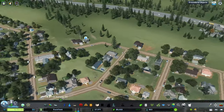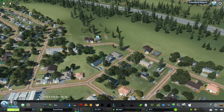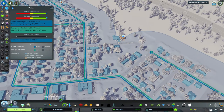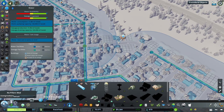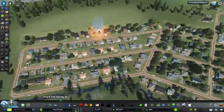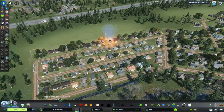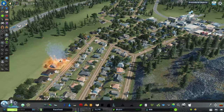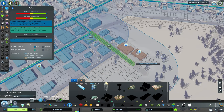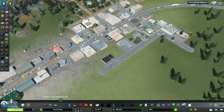They want more residential, but there's no water over in that area. Checking water stats — it's not a matter of not having water, it's a matter of not having pipes. Then — we have a fire! And we don't have a fire department yet. That's bad. I also need to put water pipes over there. We just have to let it burn itself out — that's our only option.